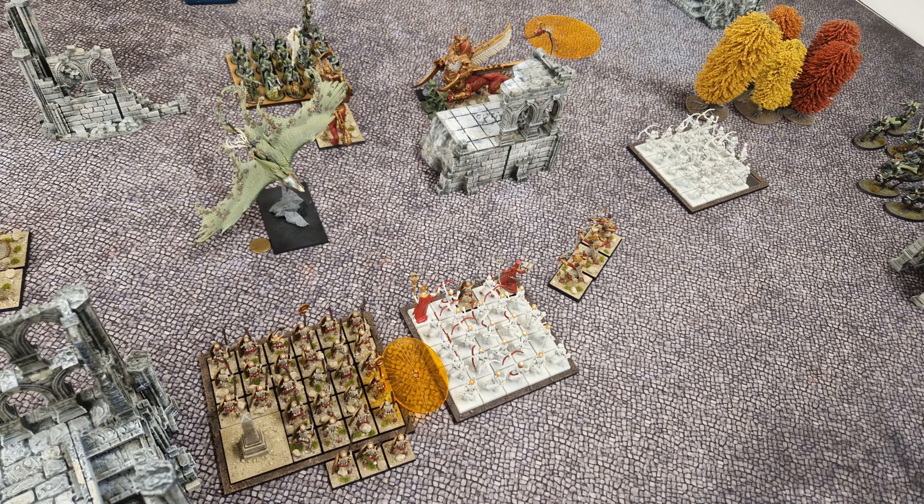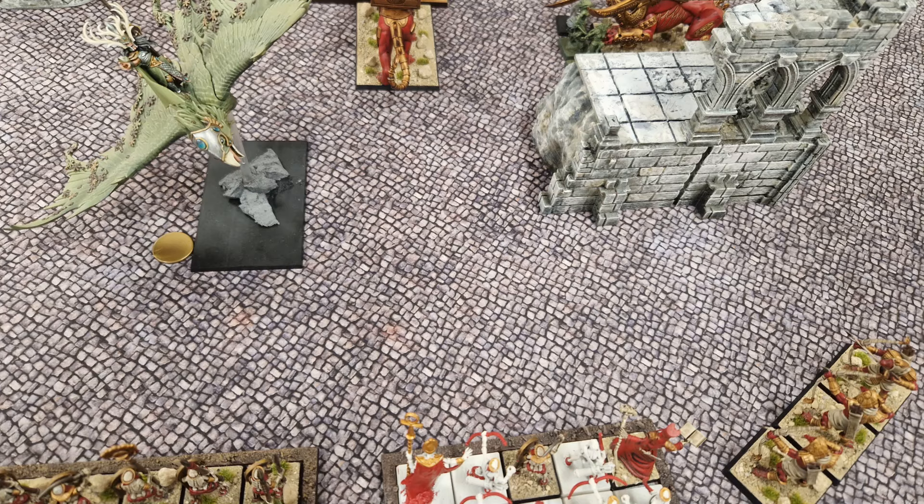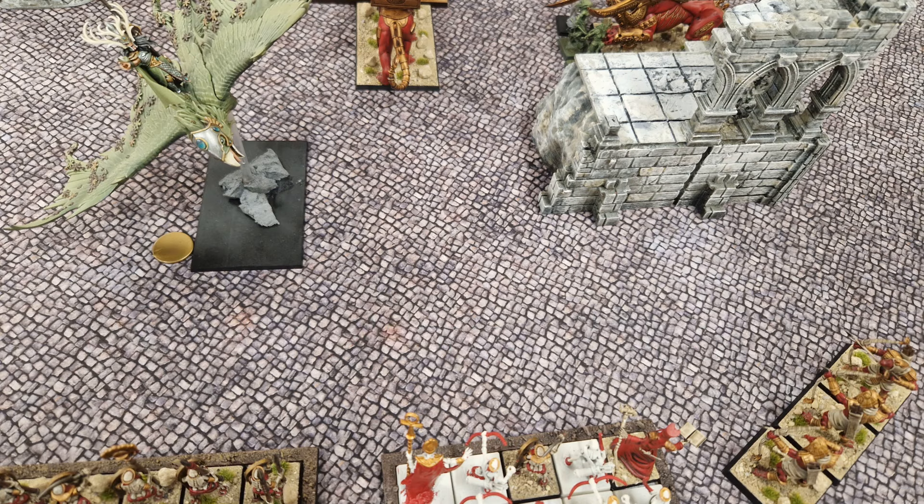In my turn four, I have some big decisions to make. I'm ecstatic that the glade lord didn't make it into the skeletons, as now I can unleash my poison bows and my ushabti at him. He's outside of the ark of my king though, so I decide to plow ahead and charge the king into the block of eternal guard. I also bite the bullet with the necropolis knights and turn to face the dragon, giving up on chasing down the small five-man unit of archers on the far left. I manage to cast Desiccation on the dragon, lowering its toughness to five, but I fail a crucial roll to cast Cursed Blades, meaning I won't re-roll ones to hit.